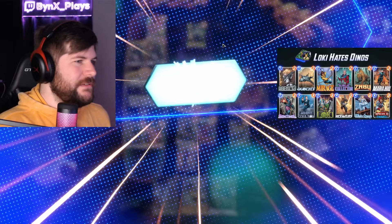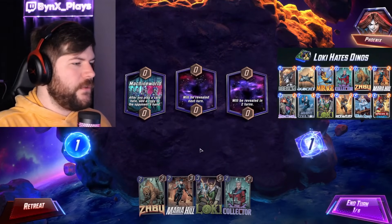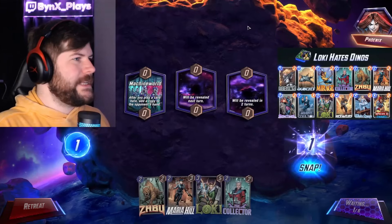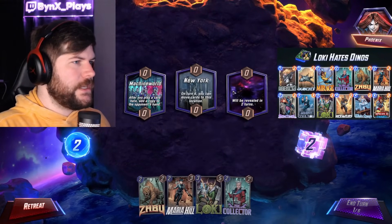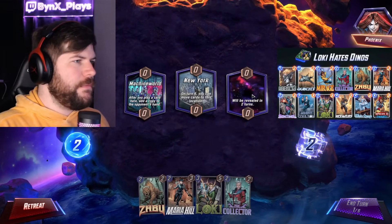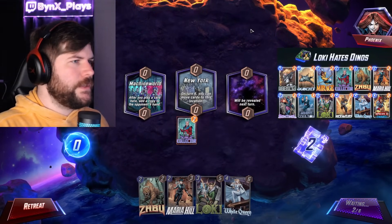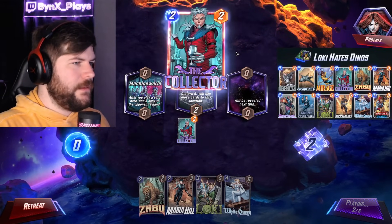Machine World helps our Collector, Loki helps our Collector, Maria Hill helps our Collector. We got some energy cheat in Zabu — let's hit the snap button. Obviously we just get the Collector down, probably off New York. We don't want to give them one, so we'll play it on New York. It doesn't feel great, but it's just kind of the hand that we're dealt.